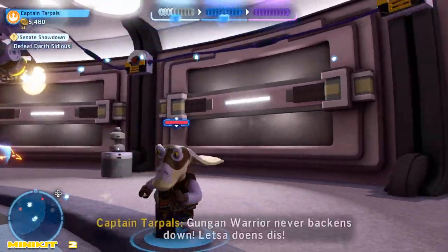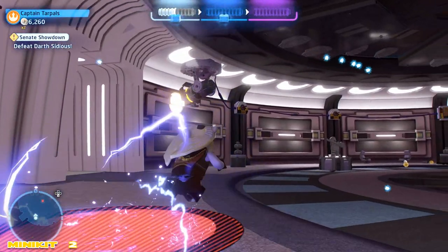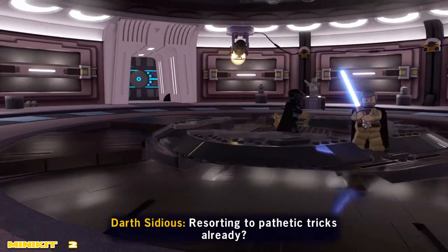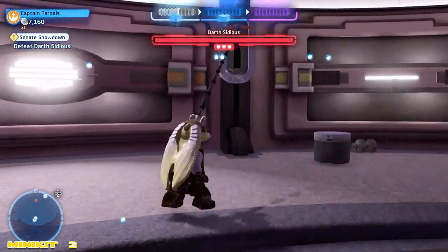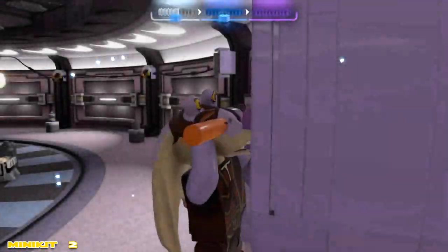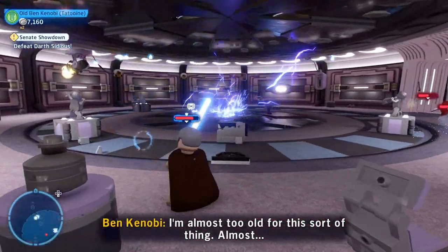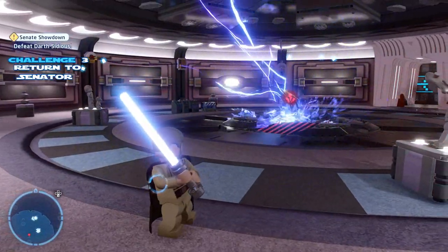Now we need to grapple both of those hooks along the wall that we used to drop the droid down. Double jumping might work for you, or get a character like one of the Gungans — Captain Tarpals. I don't think I officially grappled that all the way down — I got a little jump happy. You can see the droid is dropping down, and in this particular case we get a little lucky because the droid dropped on his head and he stays there. One thing I found too was that my secondary character took out the guards and then they would start attacking Palpatine in the middle, which would divert him. But here we are at challenge three.